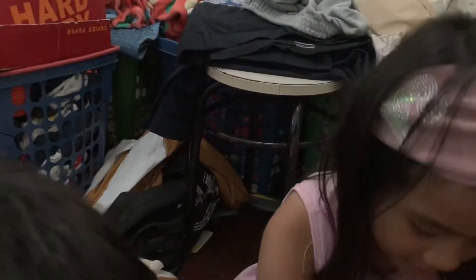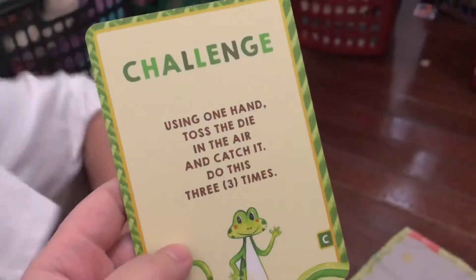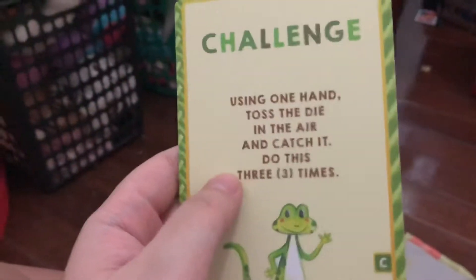I got a challenge card! Can I see? I got a challenge card. So my challenge card — what do you do when you get a challenge card? Using one hand, toss the die in the air and catch it. Three times. Caleb got a challenge card. It says: using one hand, toss the die in the air and catch it — do this three times.